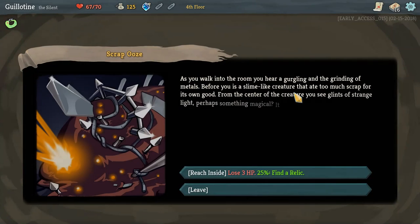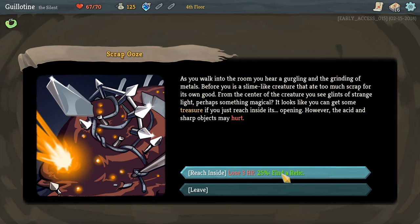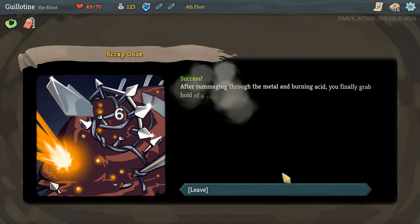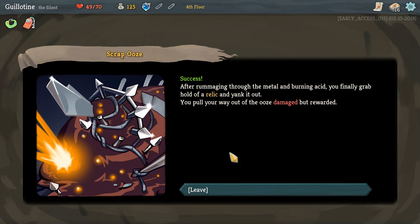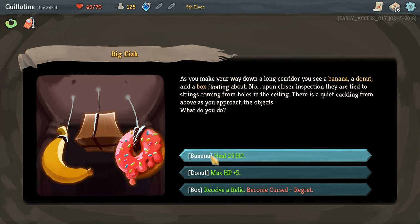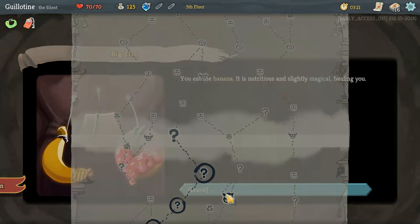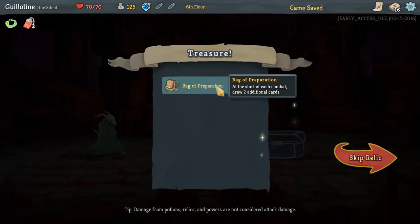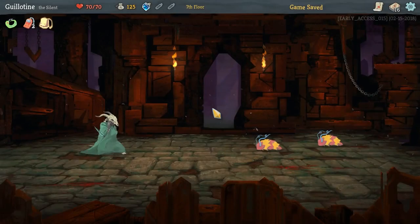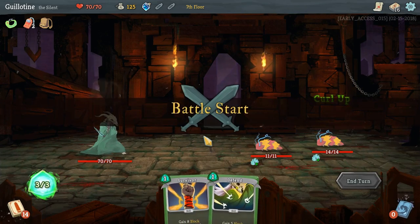We always look for a relic — there's no choice. Negate the next two curses you obtain — that can come in handy later. Eat the banana. Could have gained a relic; I didn't think that one through. Well, that is fine, actually.